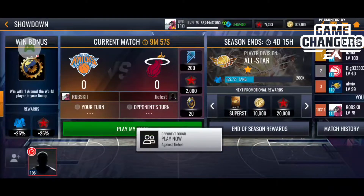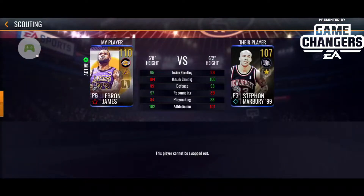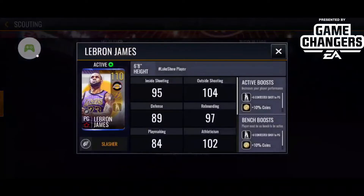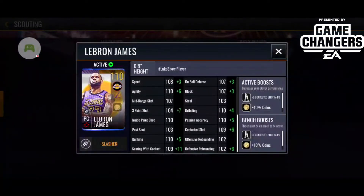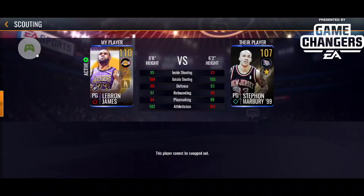Big shout out to Brian and the EA Game Changers Network. I'm actually bringing you guys the Lake Show LeBron James. You can see it there — I'm using him right now on the squad. Absolute beast stats: 104, 110 dunk, 109 scoring with contact. Look at the extra boost there, 110 dribbling. Absolutely insane.